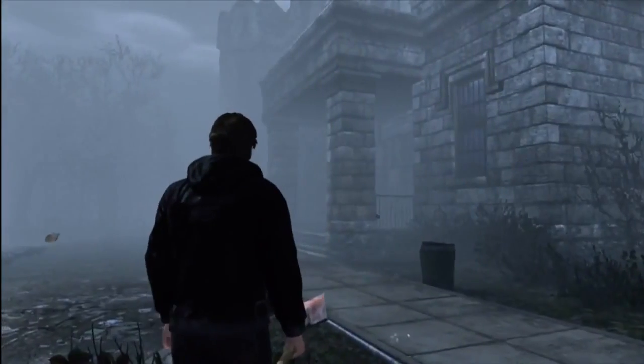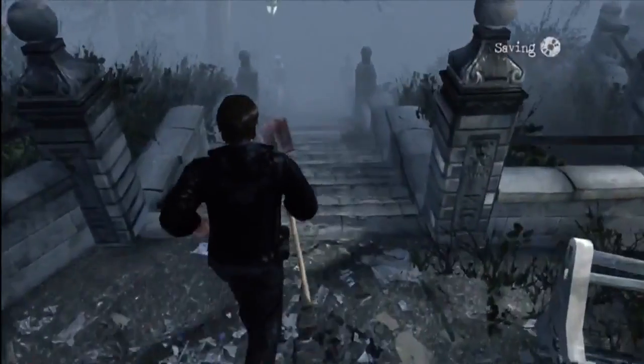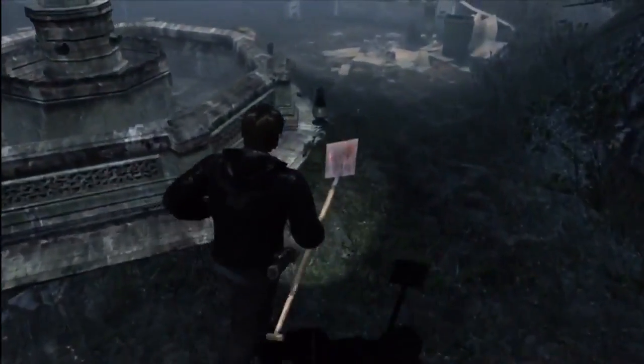Now this is outside of St. Maria's Monastery. Come over here to the right and down this staircase. There is a fountain, and on the right side of the fountain is a mystery.